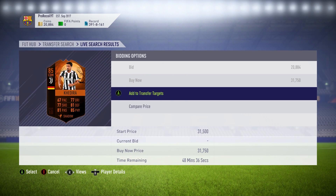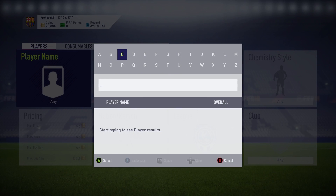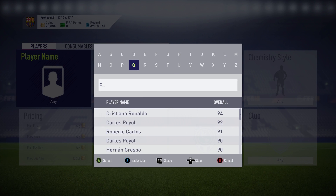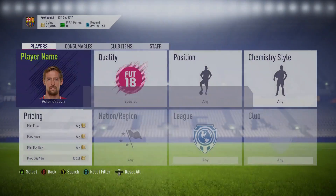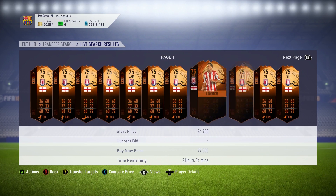The cards I'm looking at here are pre-market crash prices. I'd definitely say most of these prices you can probably take 10 to 20k off over the next couple of days due to the market crash that's currently happening. That's why you want to get these specific cards now.